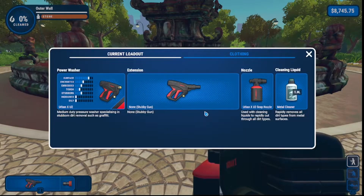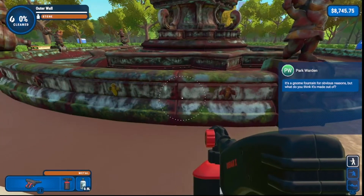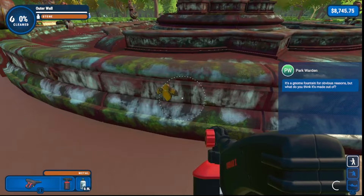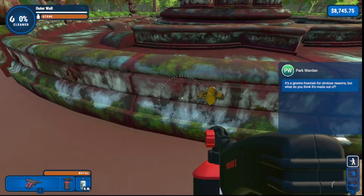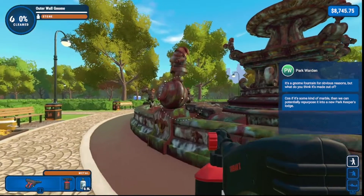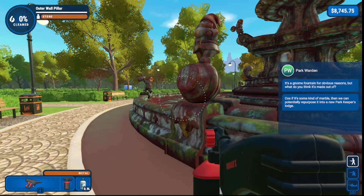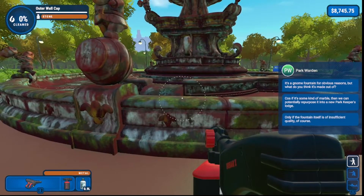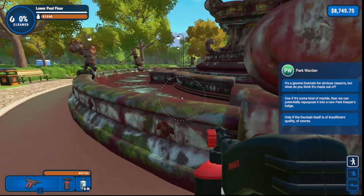You've got metal and stone. Let's get our soap and get the middle first. It's a gnome fountain for obvious reasons. What do you think it's made out of? Metal and stone. Oh wait, where's the middle? Because if it's some kind of marble then we can potentially repurpose it into a new park keeper's lodge — only that the fountain itself is of insufficient quality, of course.